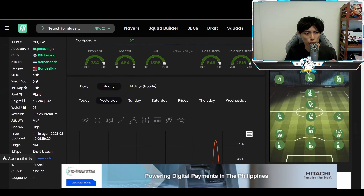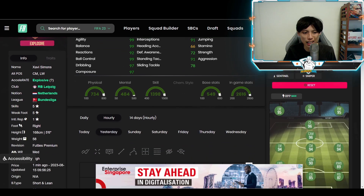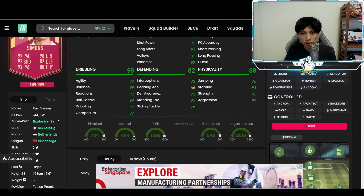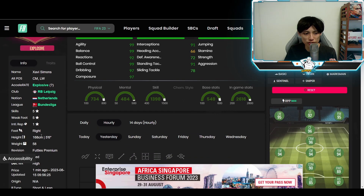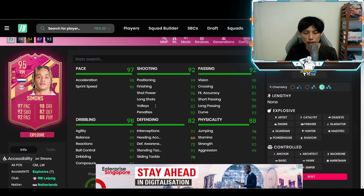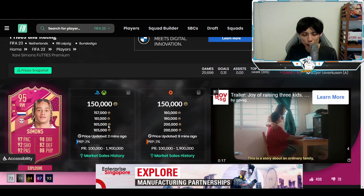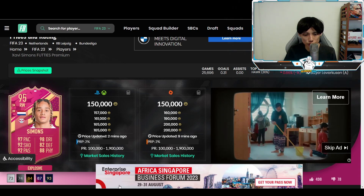Would I play him as a winger? Most probably not. His work rate is medium-high, which is more suited for a CDM. His defending stats actually look pretty good. You could possibly try him out as a box-to-box midfielder — very similar to someone like Kante. Given he's only five foot six, he's probably very lean and agile and possibly very good at jockeying.